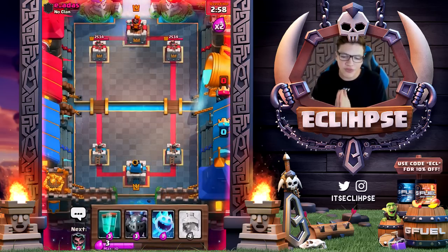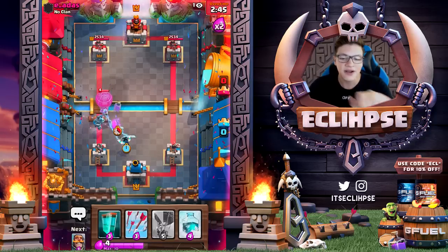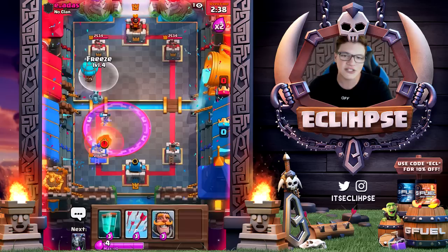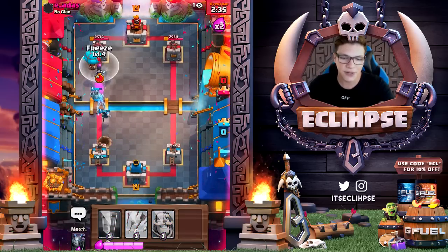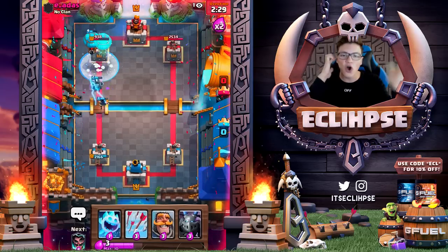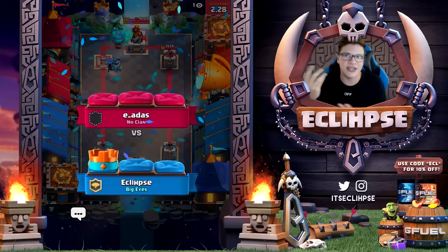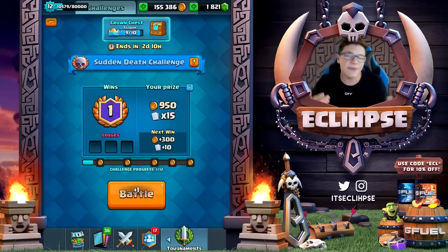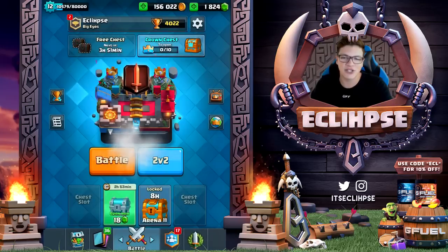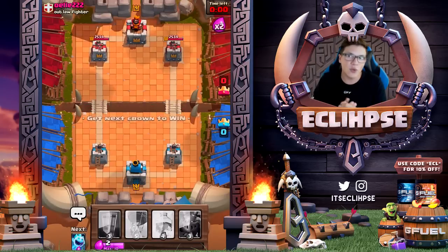Popping into battle number two. I wasn't expecting to win that previous battle — it caught me way off guard. We're getting another push ready: balloon down with the mega minion, electro wizard there. Let's get our free spell ready. He's not putting anything down — let's clone it. Two balloons on the tower again! There's no way we just got two wins in a row with this strategy. This is easy mode right now.